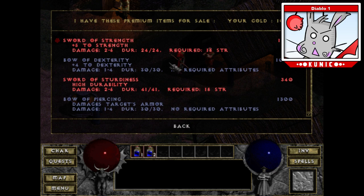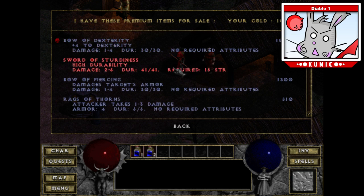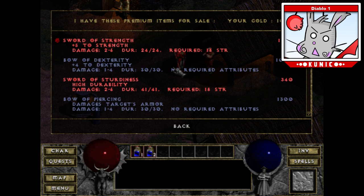Premium items are all really specialized items. If you're lucky when you start the game, you'll find something really cheap in here — under 100 gold — that you can buy. Nice way to start out. If it's red, you can't use it because you don't meet the requirements, like 16 or 18 strength. I don't meet that requirement, but I could use this because it doesn't have a requirement.